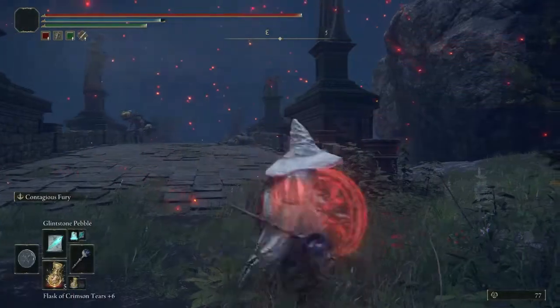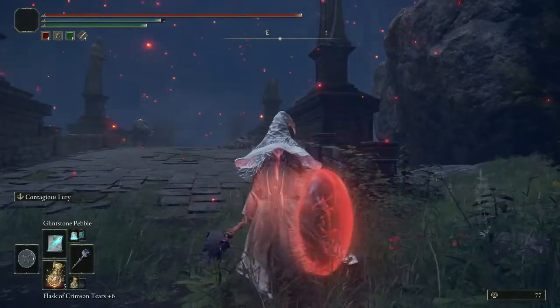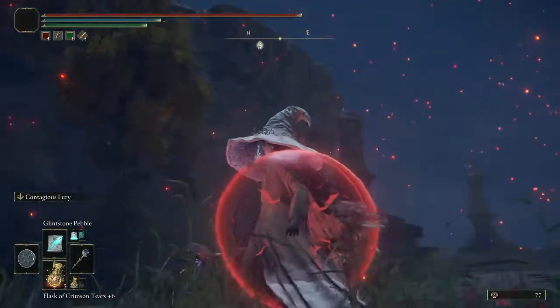What I really like about the Jellyfish Shield here is that it turns red to indicate that the buff is activated. I find that detail really cool.